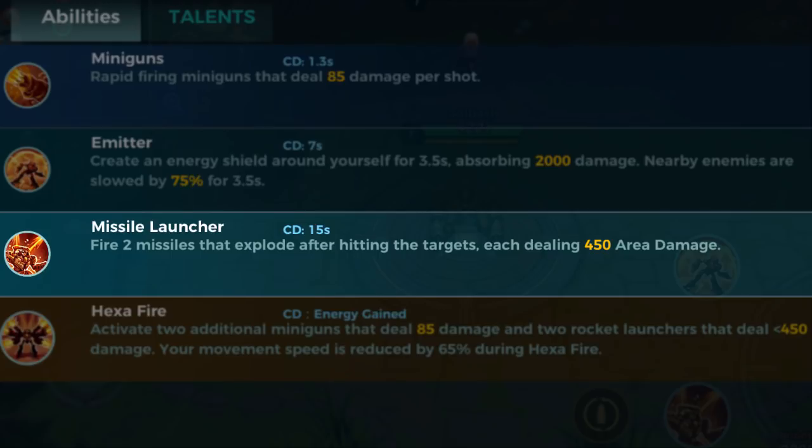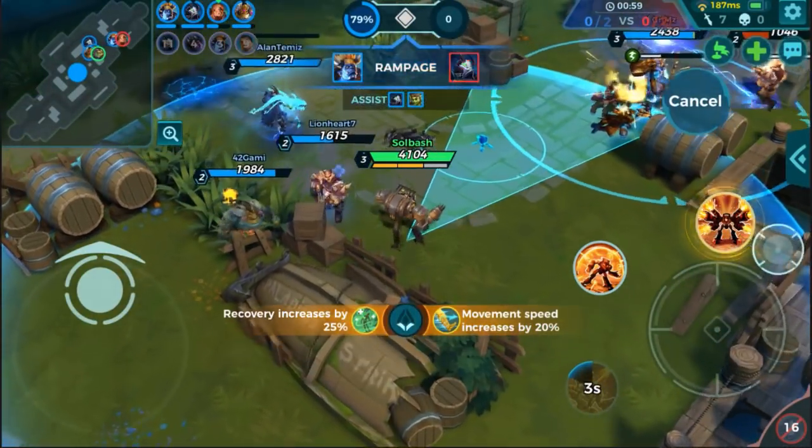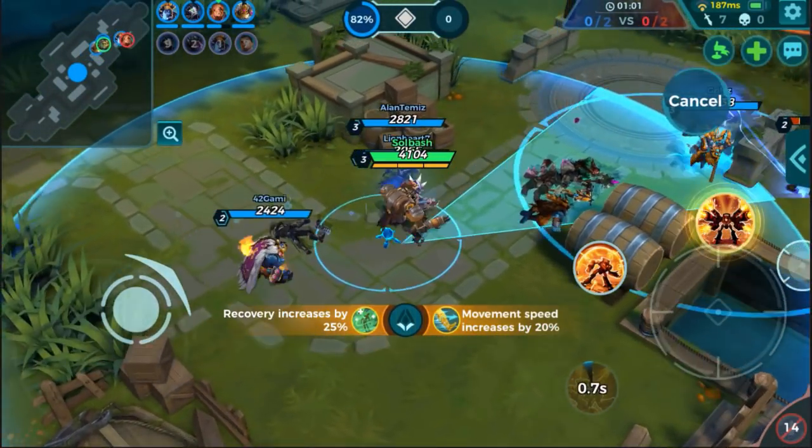His other ability is Missile Launcher. You want to use this more as a bush-check kind of thing — you don't really want to face-check a bush, so use it if you're afraid to walk in. Or if you've pushed them back and you know someone's coming up, hit them with that long-range missile to get a little poke damage in.